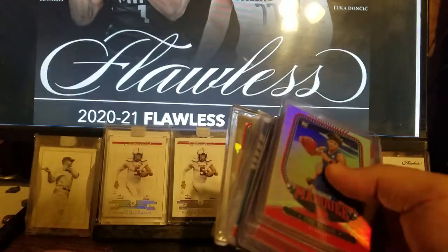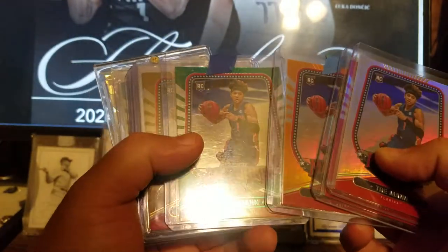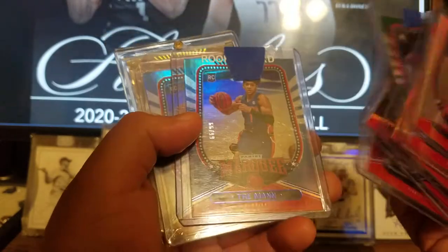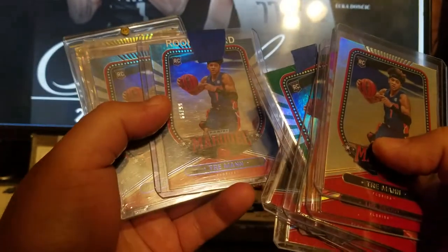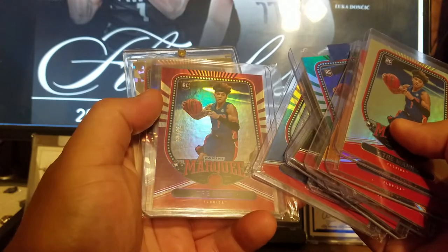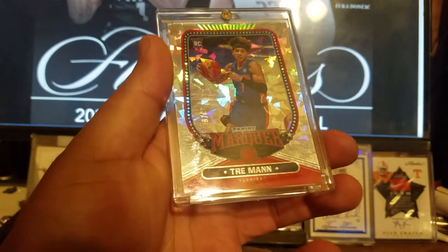Getting into some Marquee — just your basic base cards and different color parallels. Pulsars, then 23 out of 149, 66 out of 99 — sorry about the glare. 73 out of 99, 30 out of 49 on the purple. Then we got the Cracked Ice numbered 3 of 6.